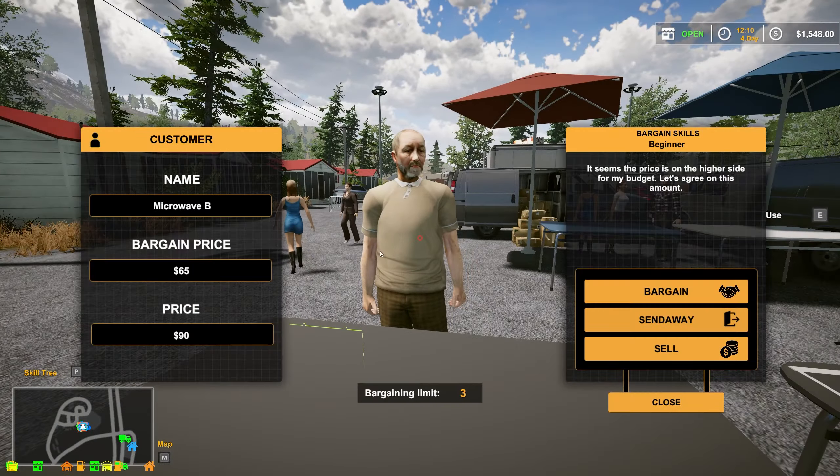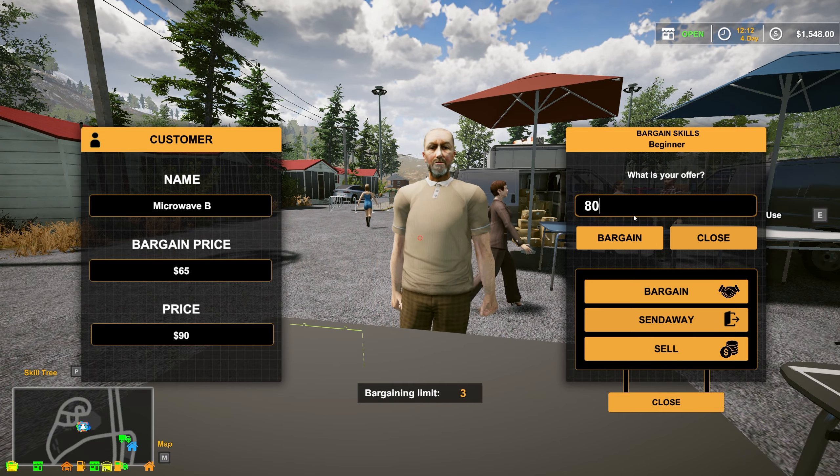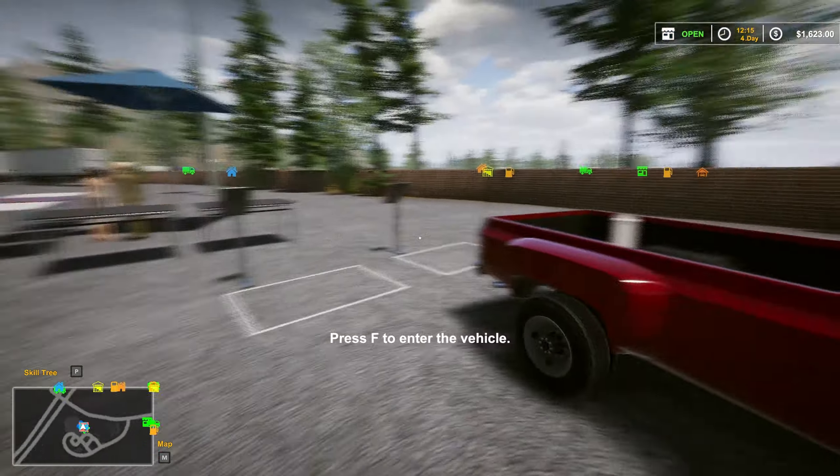Oh, we got someone else. Hello. $65 and $90 offered. We're going to go $80 - that's as low as I'm going to go. $75 - that's as low as I'm going. Alright, I'll take that.